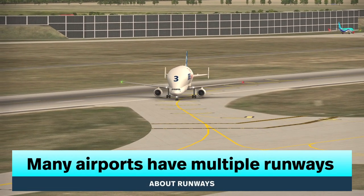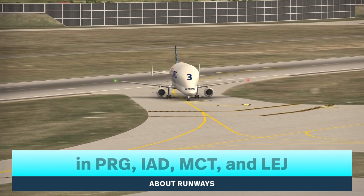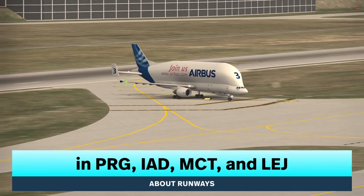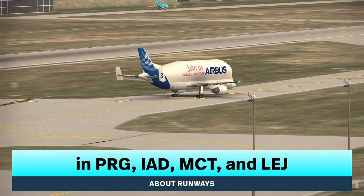There are many airports in World Airports that have multiple runways on the map, such as in Prague, Washington, Muscat, and Leipzig.